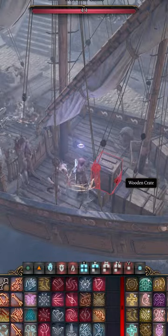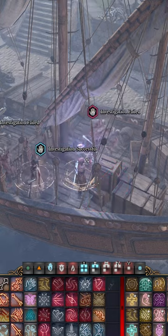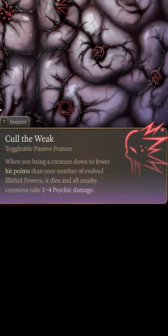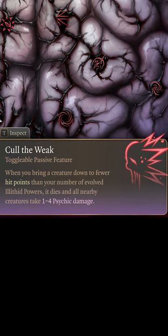The Hidden Cache. In Act 3, there is a hidden cache that contains six Mind Flayer Tadpoles. This is actually amazing because if you get the Illithid Power Cull the Weak, which reduces the amount of HP you need to bring an enemy below before they are instantly slain by six.